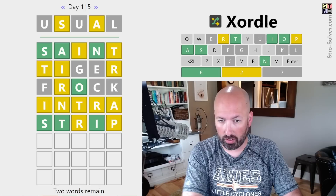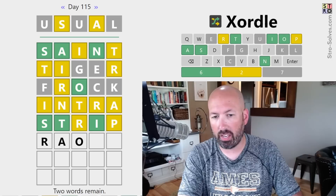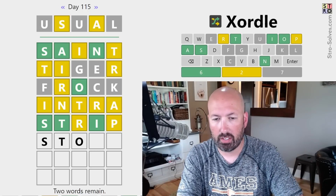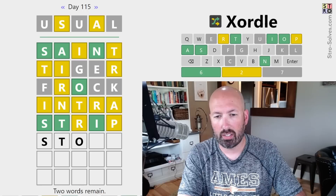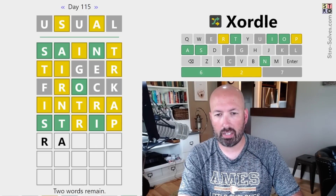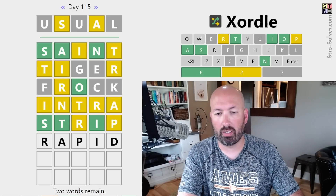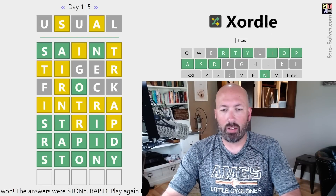The R has to be first on one of the words. So it's got to be R-A, which means the other one is S-T. It's not going to be R-A-O, so I think it has to be S-T-O. The other one is going to be R-A-something — Rapid. And then S-T-O-N-Y — Stony. Rapid and Stony! That was a tricky one.